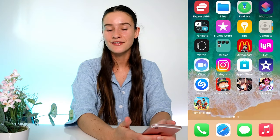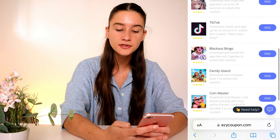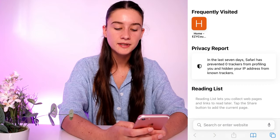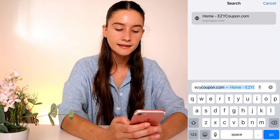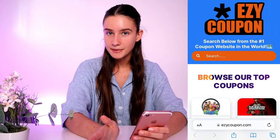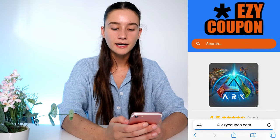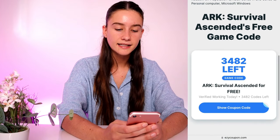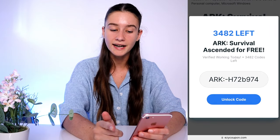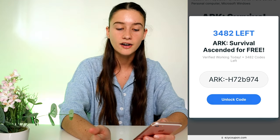Okay guys, so I just did everything. Basically if you're up to this step as well, what we're going to do is go back to the search engine we were using. We're going to close out of this tab and type in the website URL again — E-Z-Y-C-O-U-P-O-N dot com, hit go, straight back to easy coupon. Now hit search again, type ARK, press done, click back on ARK, and scroll back down. We want to find the game codes again, so press show coupon code, and if you've done everything correctly you should now have a full game code that you can redeem on whatever platform.